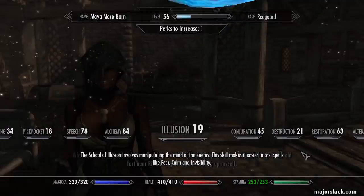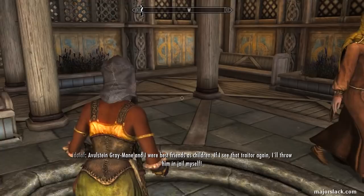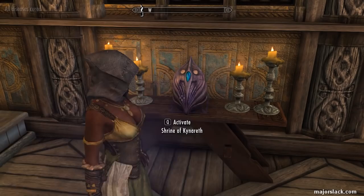We're going to use this character to go into the Dragonborn DLC. One more thing I want to do - we're here in Whiterun. Let's go to the Temple of Kynareth. The Dragonborn DLC takes place entirely on the Island of Solstheim, and there are no horses on Solstheim, so we'll be walking around everywhere. It would help to have a lot of stamina, so let's activate this Shrine of Kynareth to give us an extra 25 stamina. And let's gear up.